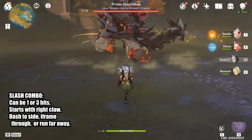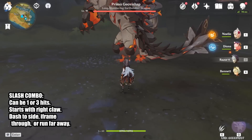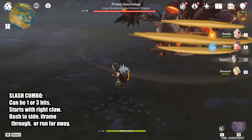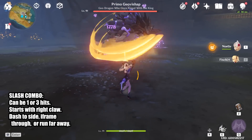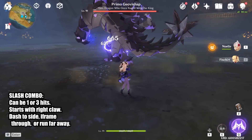Now I'll go over all the attacks the boss does and how to deal with them. For his 3-hit combo, you can run and dash away to stay out of range, or dash to his side to avoid the follow-up hit. Sometimes instead of doing all 3 slashes, he only does 1. This 1 or 3 hit string always starts with his right claw. You can dash to iframe through all 3 slashes including the slam at the end.